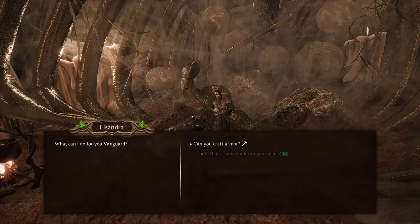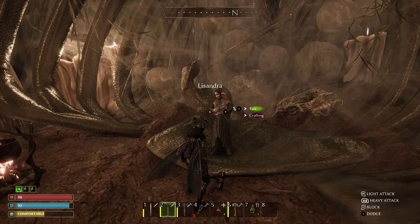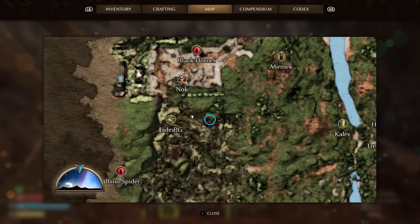She'll have the armors that she can craft for you — obviously it's the silk spider set — and she should update the location of the boss, showing you where the albino spider is. Here's Lissandra, and that's where we've got to head to for the boss fight. You can see it's just to the bottom left, or to the far west of the map.